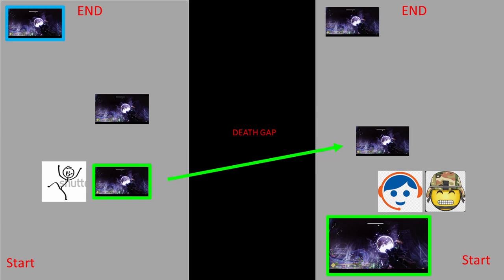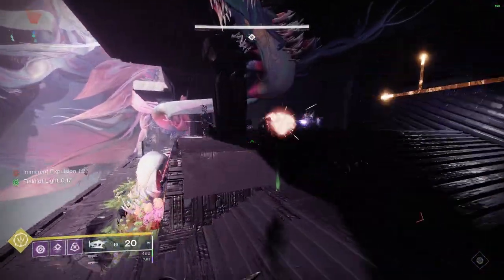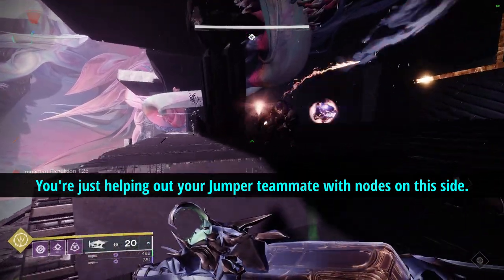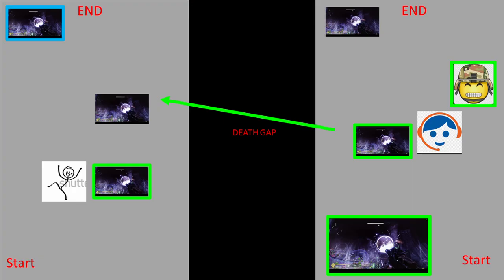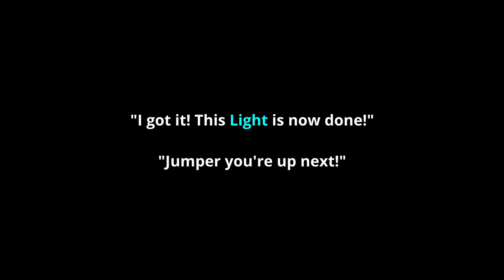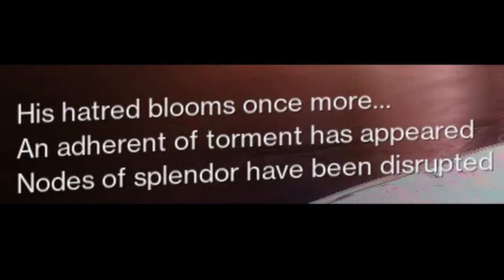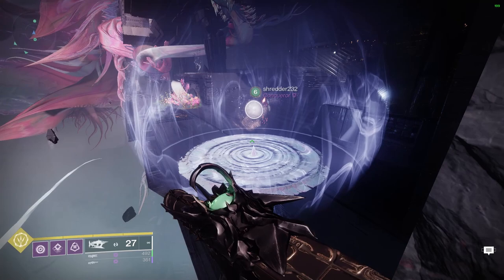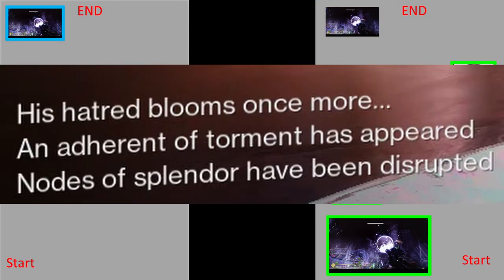Now the light team supporter and add clear person jump back into the original light source bubble and buff up. Add clear kills everything including immune enemies. Supporter goes and finds the node on your side, and it'll point to the next node across the gap. Once done, call it out. Jumper, make your way back — but do not rebuff yourself until you hear the call out, because we don't want disruption of nodes. Wait in the bubble and only then rebuff yourself.